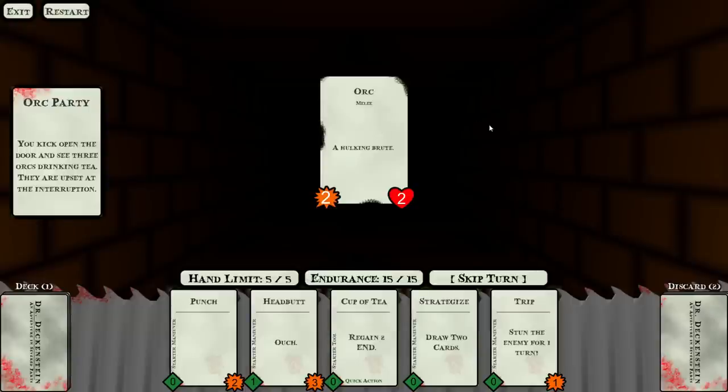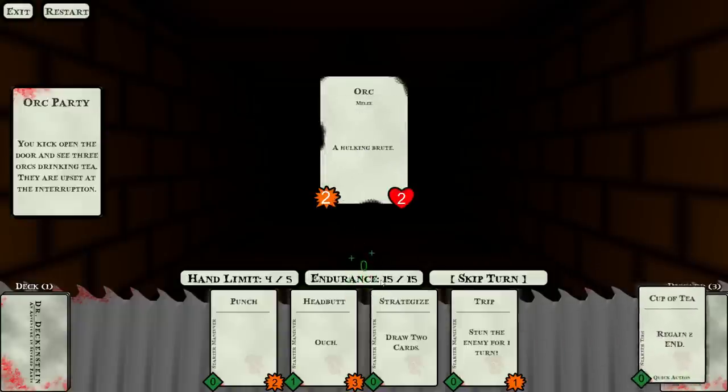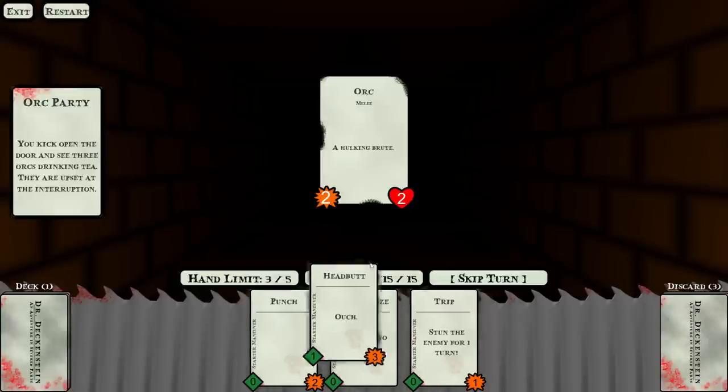The cup of tea is the example of the quick action. I could use it — it would give me plus two endurance — except I'm already capped. We could draw more cards. Worth noting: Strategize is not a quick action, so it does end your turn. This is good if you burn through a lot of cards in your hand. Headbutt does use endurance, but at the end of the battle your endurance pops back up to the top.